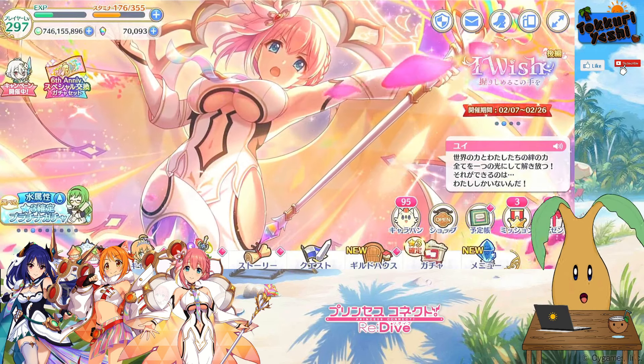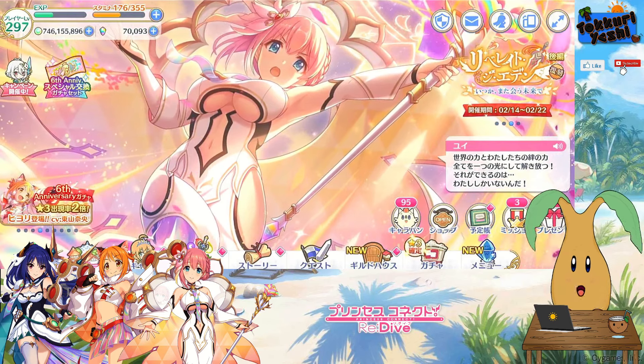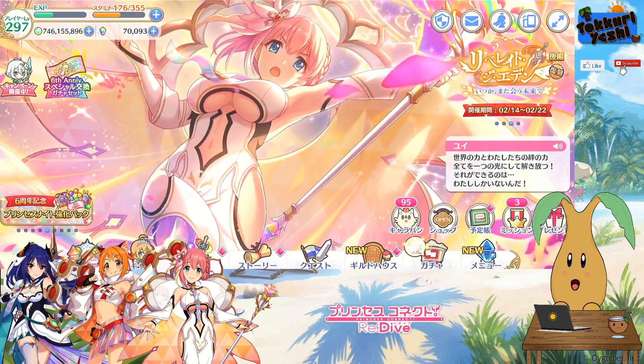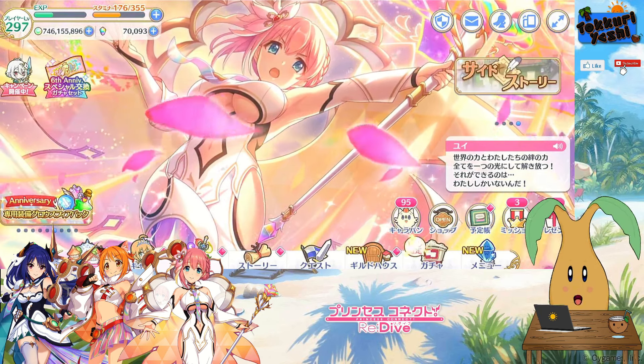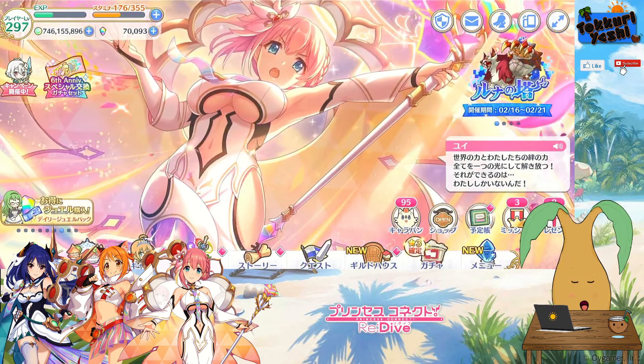Hello everybody, it's Koryashi, your palm tree friend. Today we will be having a look at the Deep Quest and the astral shards and spheres you can get from there, and Princess Knight Enhancement, which is where you will be using these new astral pieces of equipment.